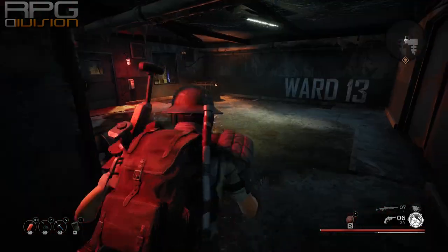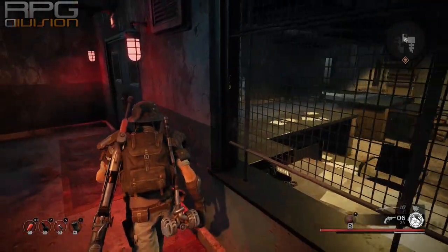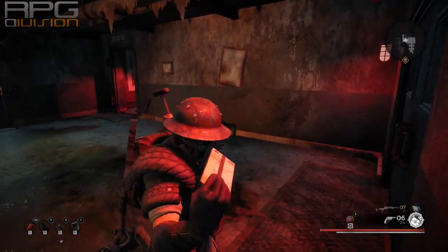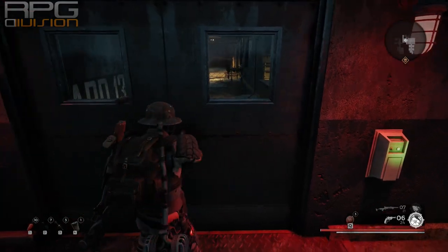Now we need to go one level below the reactor. We're going to use the keycard that we got when we entered the founder's hideout for the first time — I believe it's from there, but you can't miss it.